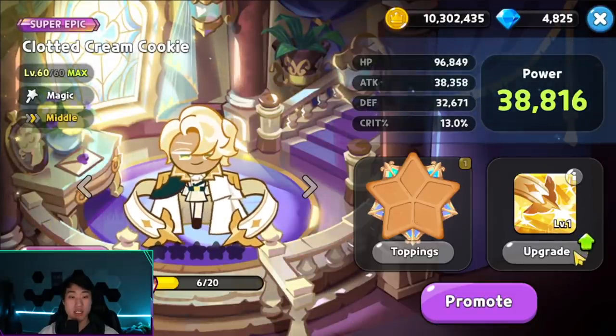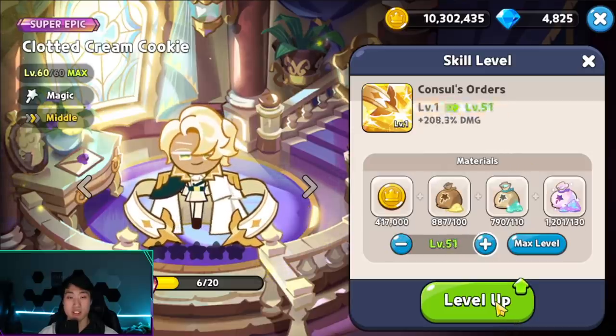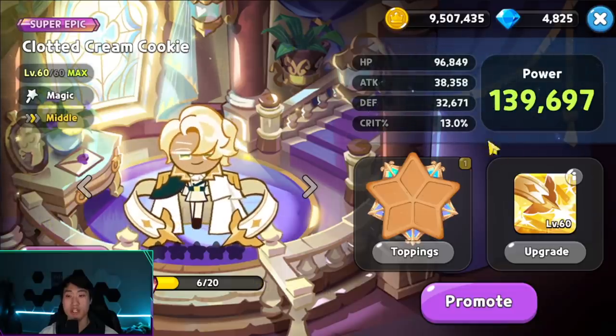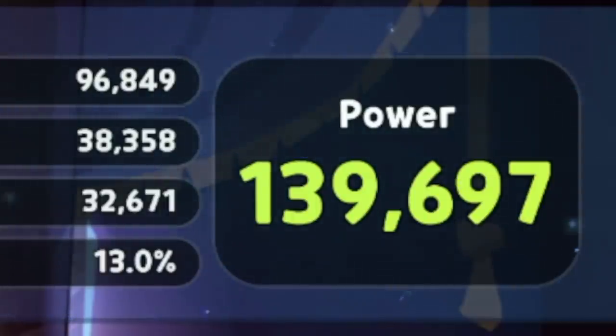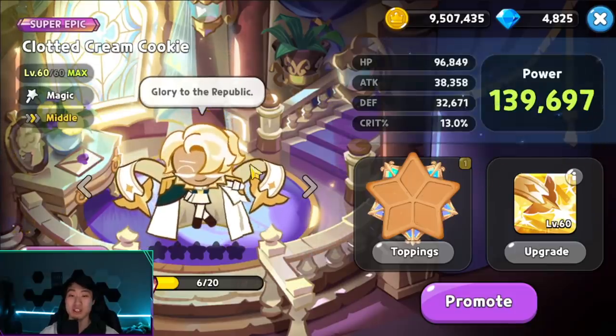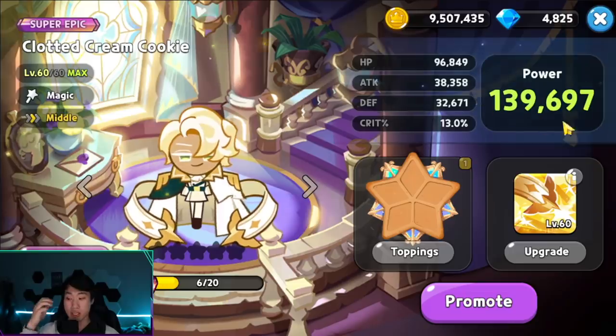His skill damage increases as you level it up. Let's take him all the way up to 60 and see what happens. Without any toppings, at zero stars, he's at 139,697 power — that is a ton. He is a magic cookie so he does have a higher attack than normal.